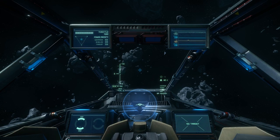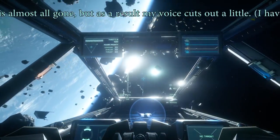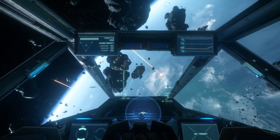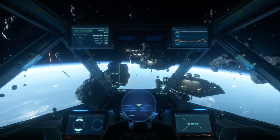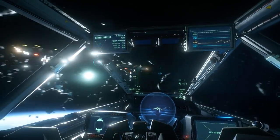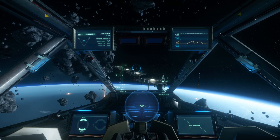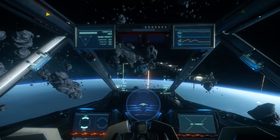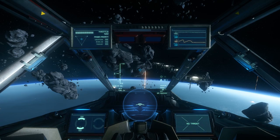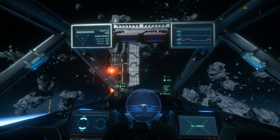Welcome to another episode of Star Citizen on the Basics. In this series I am covering the principal theory behind dogfighting and how to control your ship. In this episode I will be talking specifically about how to get the best control over your ship so that you can control exactly where it's moving when you want to and how you want to. This video is primarily for people using mouse and keyboard, but people who are not using mouse and keyboard should also be able to find something useful in this as well.